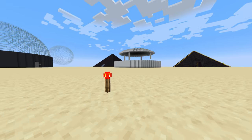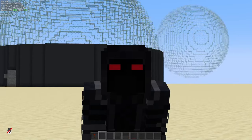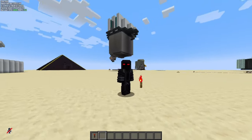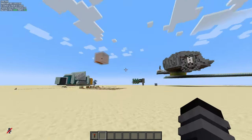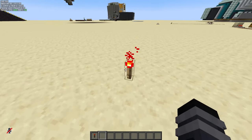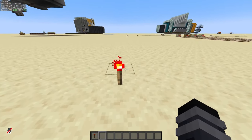The Redstone Torch — a rather interesting component. What's going on guys? Core here. Welcome back to another episode of Core's Redstone Guide. Today is episode number four, where we will cover Redstone Torches and Logic Gates.